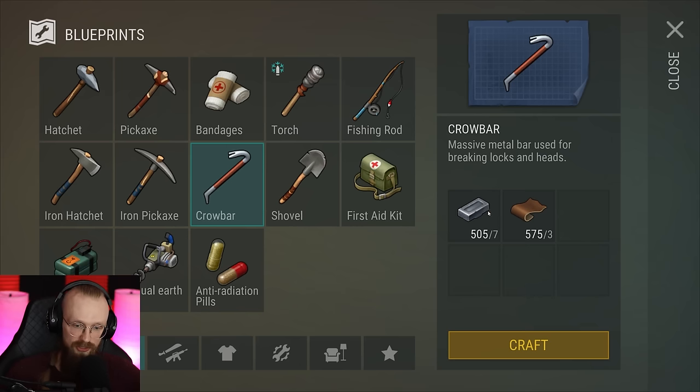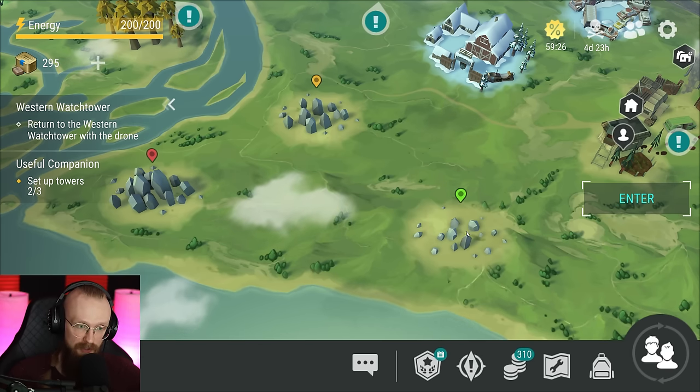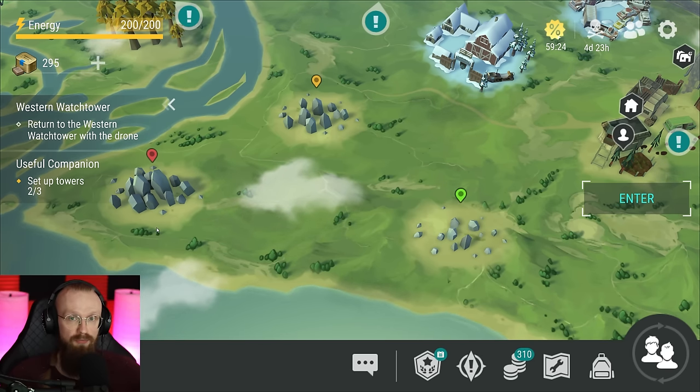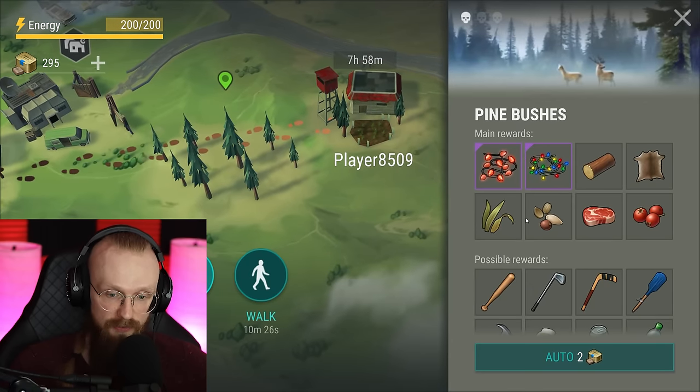If you run out of melee weapons, make sure to craft crowbars — they are pretty cheap. If you have a bit more resources, the shovel is also pretty decent and it's not that expensive. You can get iron ore by farming green, yellow, and red stone locations, then bring that iron ore to the base and smelt it in your furnace.